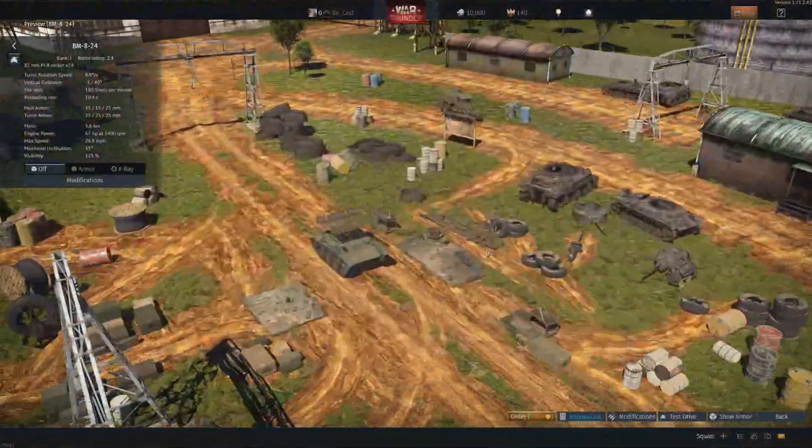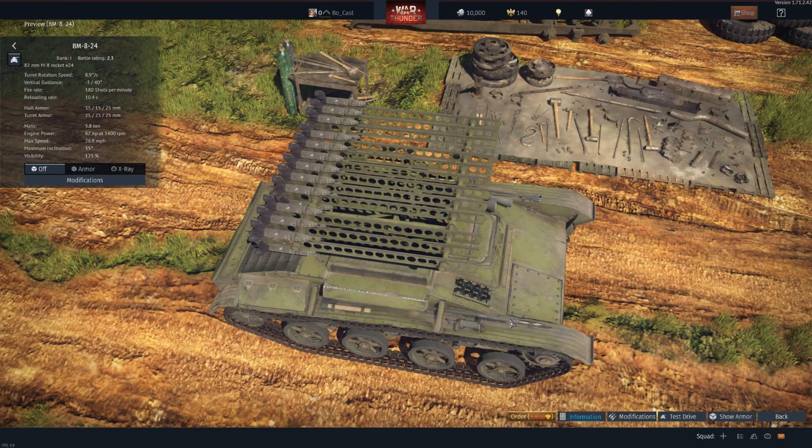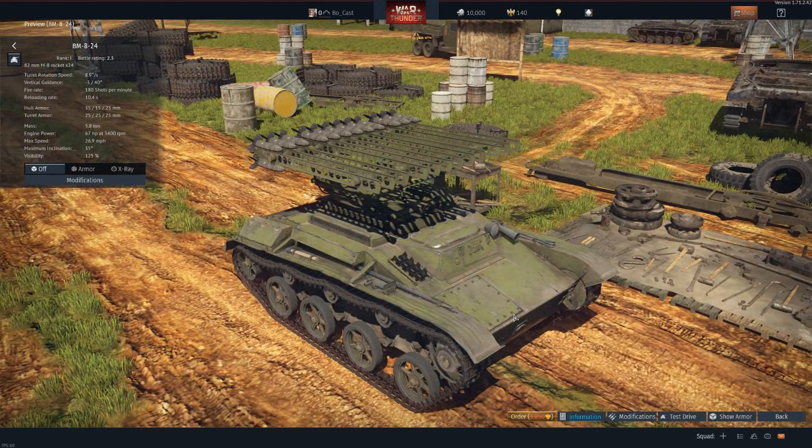After that we have the BM-8-24. Much like the rocket tanks of other nations, this one has fully exposed rockets on its rails, which means if an artillery strike lands near you and a piece of shrapnel finds its way to the rockets, you will explode quite spectacularly. These rockets will also not penetrate most of the Panzer IVs or Panzer IIIs that you'll see — it will be difficult to kill with these rockets. For 3,850 Golden Eagles at a 2.3 battle rating, we are going to give it a rating of two. It's far too expensive for a rank one vehicle, and it won't help you progress that far.